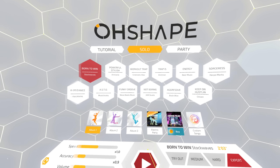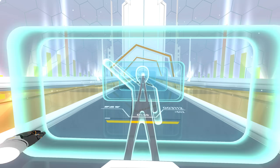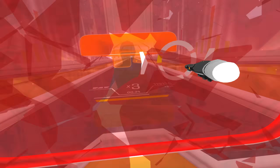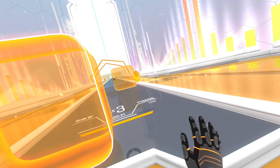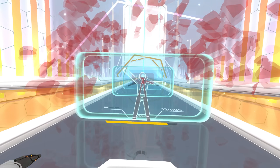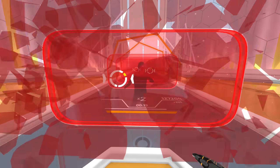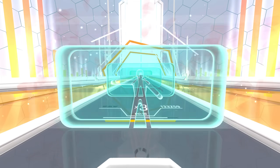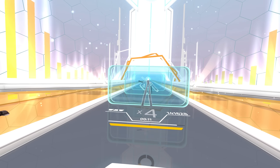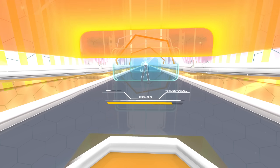Have you ever seen the TV show Hole in the Wall? Bowship is exactly that and more. Just like the show, you have to do poses to fit inside the walls, but in time with the beat. You also have walls you need to punch and optional coins to collect that increase your score. It all works out almost like a dance choreography. It's not the most competitive game out of the bunch, but it's a lot of casual fun. There are still really good players in this game though. I enjoy playing it from time to time, but I'm utterly terrible at it. You need quite a bit of room to get proper good scores, but there is a small room option toggle if you need it.